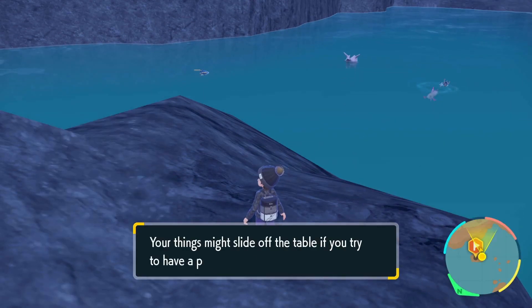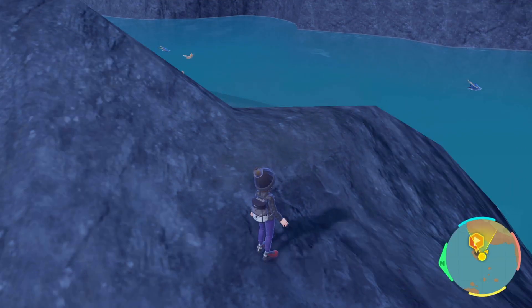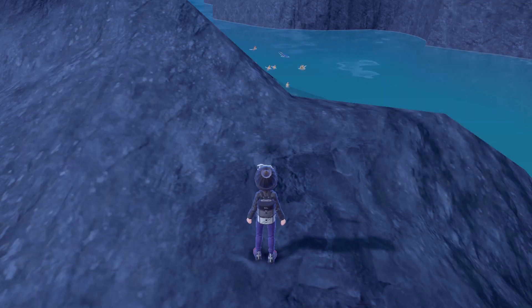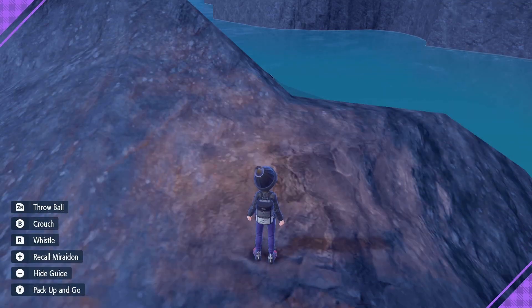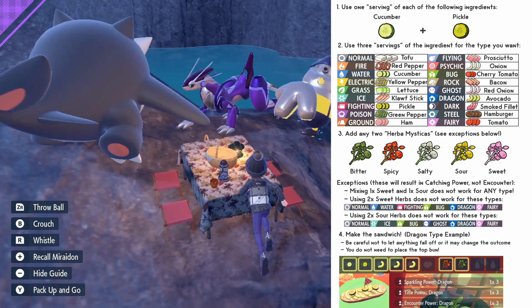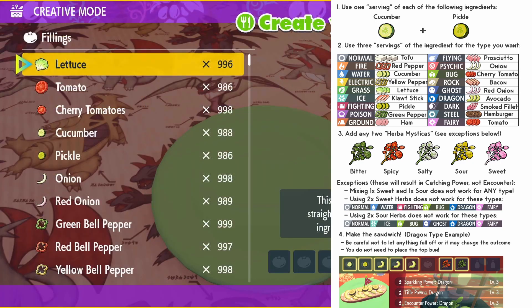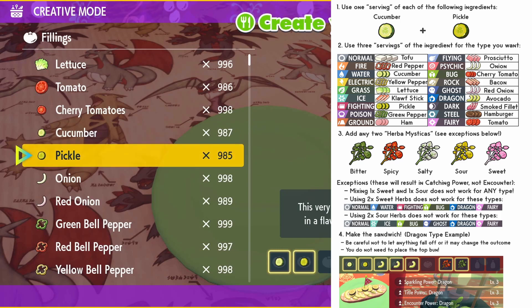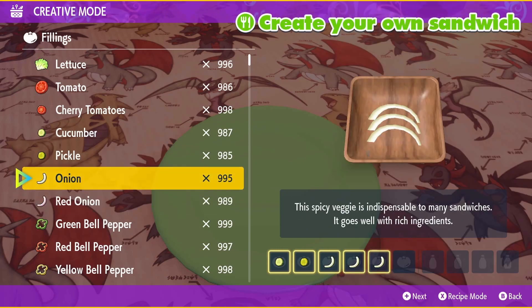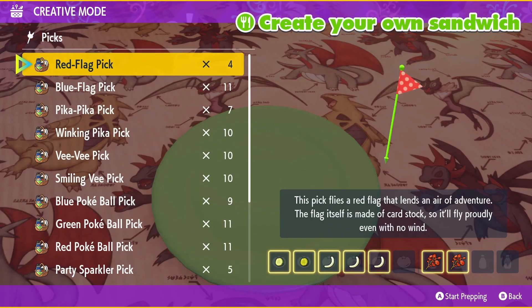So we're going to open up a picnic — you have to find the exact right location on this rock to actually open up a picnic. Stand about right here, as you see me doing, and then you'll be able to open a picnic. We are going to make a shiny sandwich: Sparkling Power Level 3, Encounter Level 3, and Tidal Level 3 for Psychic. So we're going to use cucumber, pickle, three servings of onions, and then you can use whatever two Herba Mystica you have the most of, as long as you don't mix and match sweet and sour. This is what I used — two spicy — because that's just what I have.